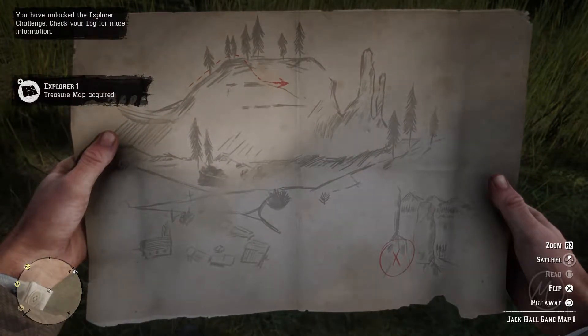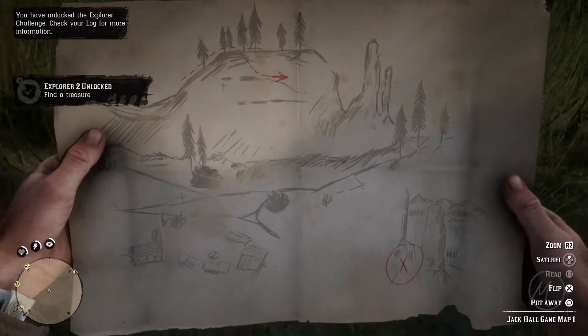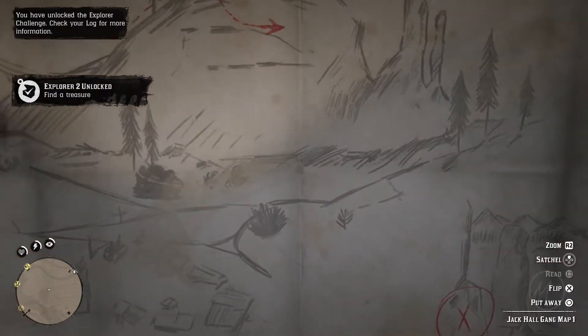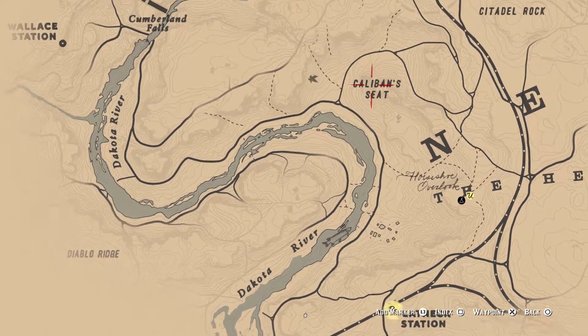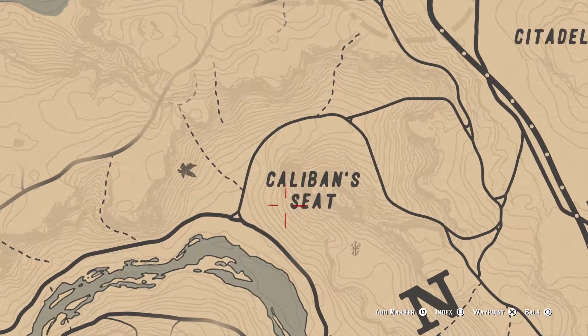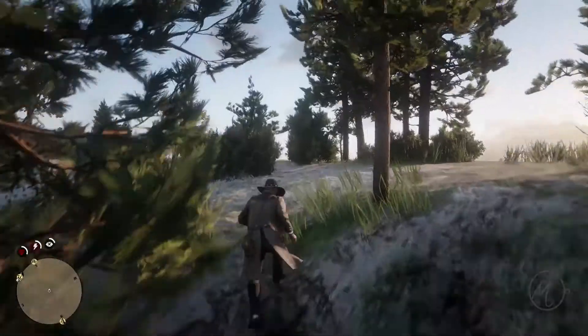He'll give you this map. Now to me this map is like — what the hell is this, where am I supposed to be going? This map is huge. Either way, we found it out and it is at Caliban's Seat, so make your way over to this area.